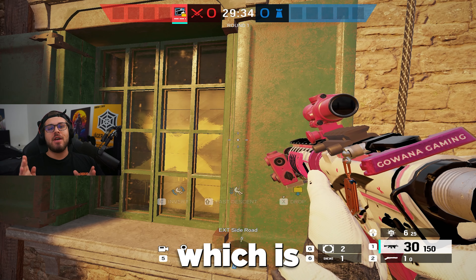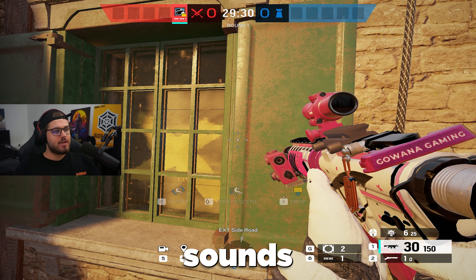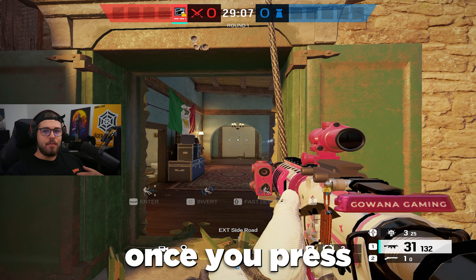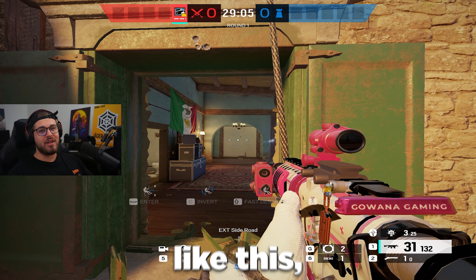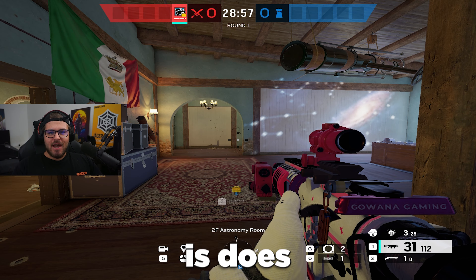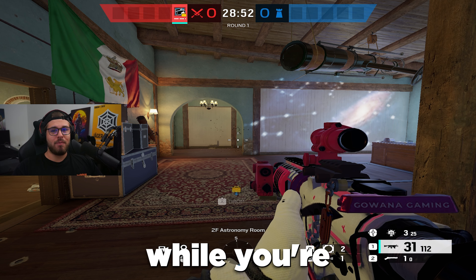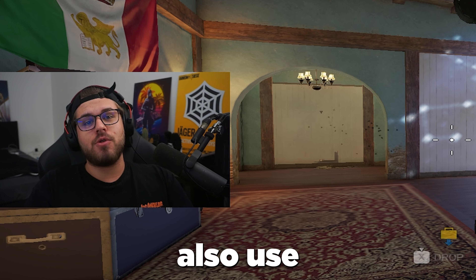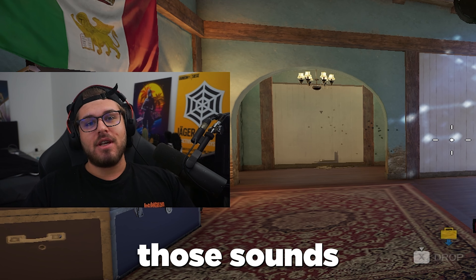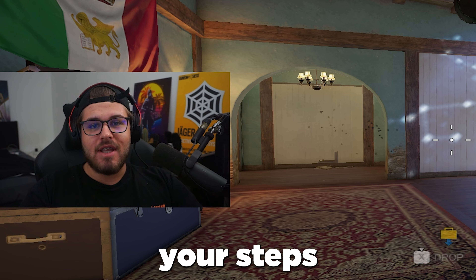Coming on to point number two: you're not covering your rappel entries with shooting sounds. Instead of just rappelling in, which makes a ton of noise, once you press your enter button just start shooting. This covers a lot of the sound you make while rappelling in, and you will notice that people are less likely to swing you. You can also use explosion sounds like nades, Blitz flashes, or Ash charges, because those sounds are very loud and will cover your rappel or even your footsteps.